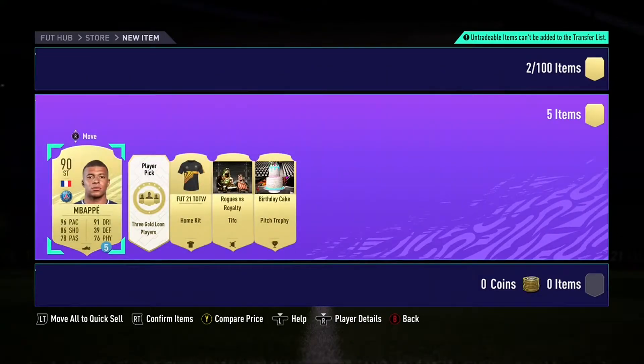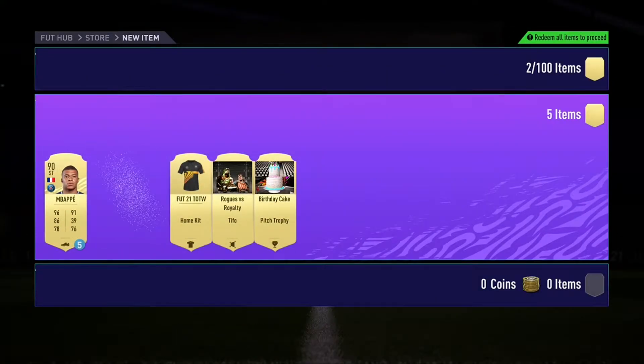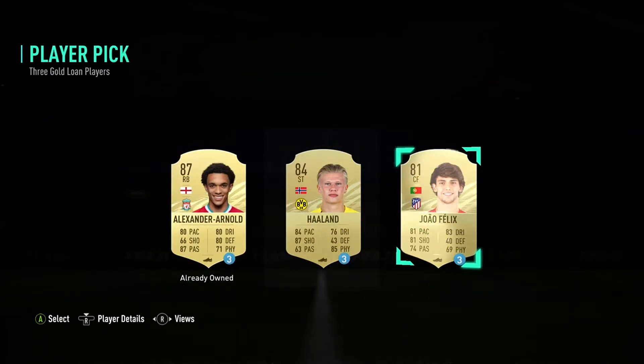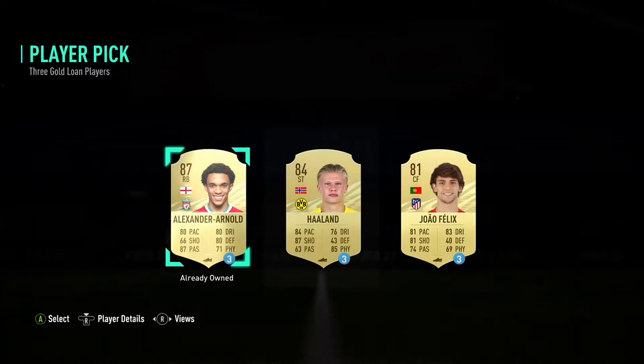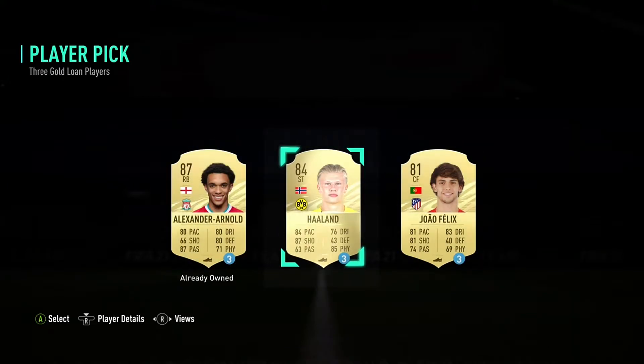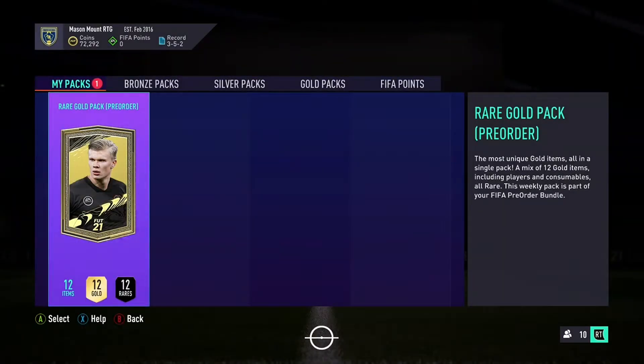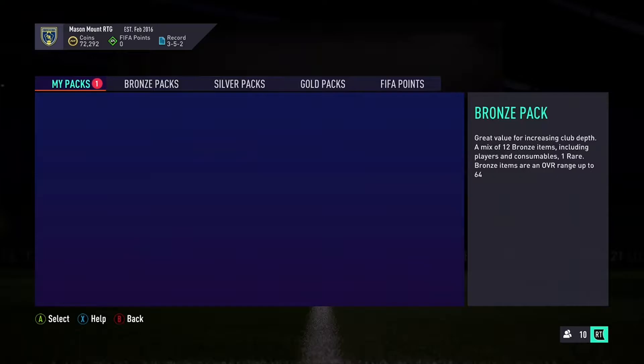We're just starting off with some pre-order packs. We get a nice Lone Mbappe and we get another choice of Trent, Haaland or Joao Felix. I was going to take Trent, but I thought seeing as I'd already used him, I'd give Haaland a go. So we take Haaland there — he'll go straight into the team. And then we have a rare gold pack for the pre-order.